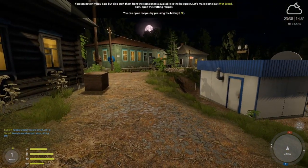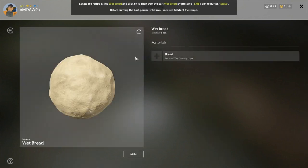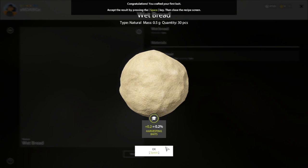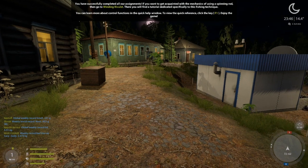Go to Baits, find the maggots, and purchase the cheapest amount. Press N to open recipes — it's now teaching us how to craft. Add the bread and make it. All our assignments: if you want to get acquainted with the mechanics of the spinning rod, go to Winding Rivulet for a tutorial dedicated to that fishing technique.